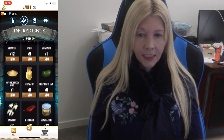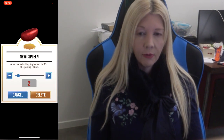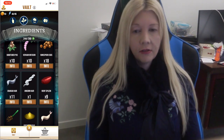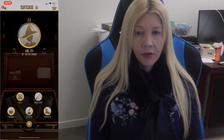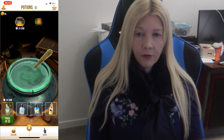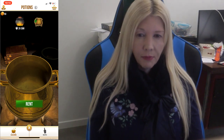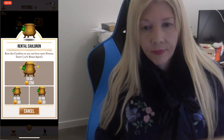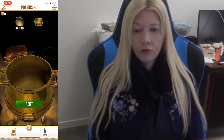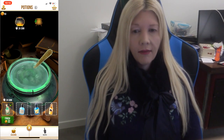I wouldn't really recommend going above 10 of any ingredient unless you've upgraded your ingredient vault capacity. To delete from the vault, you can either use the plus sign or type the number in and press delete. It's quite annoying if you've found an ingredient you need and your vault is full. Now let's talk about the cauldron — this is where you make your potions. You can also rent a second cauldron if you want two going at once.